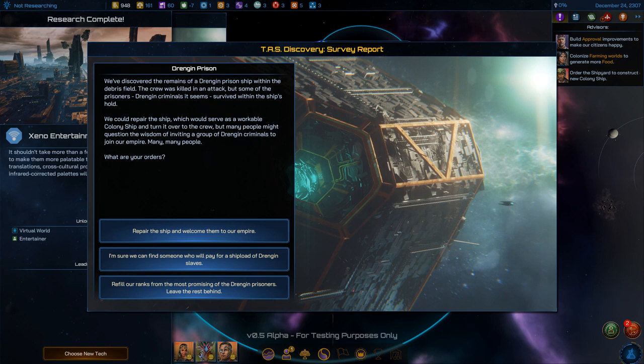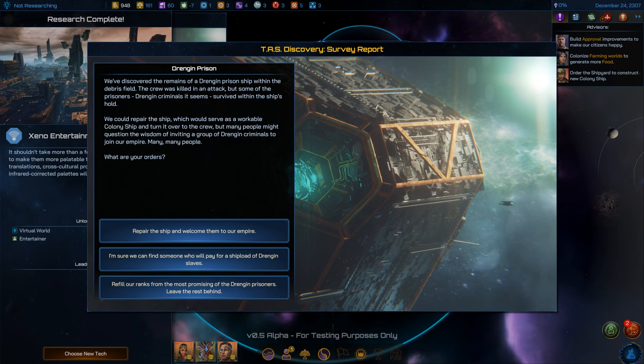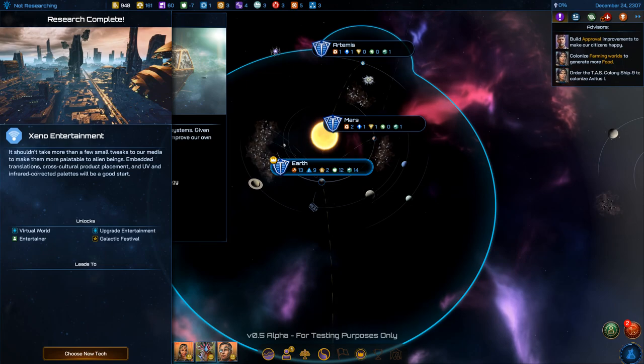We've discovered the remains of a Dredgen prison ship — the crew was killed but the prisoners survived. We could repair the ship and use it as a colony ship and turn it over to a crew, but many would question inviting Dredgen criminals into our empire. Options: have them executed, repair the ship and welcome them, find someone to pay for a shipload of Dredgen slaves, or take the money and the colony ship. I'm going to do the colony ship.